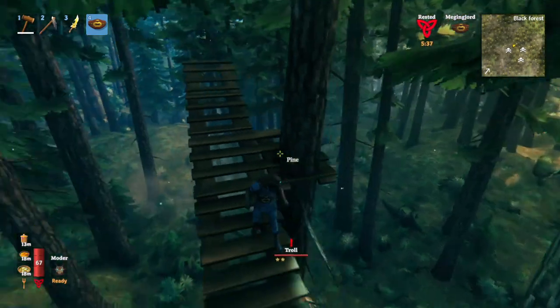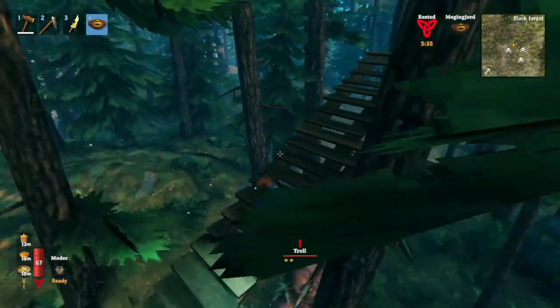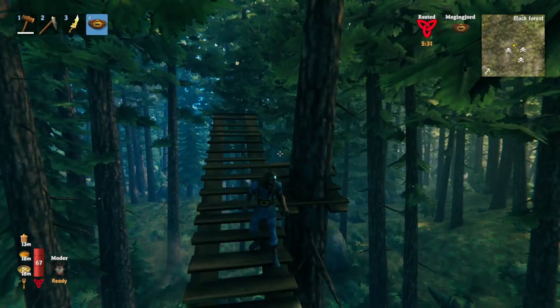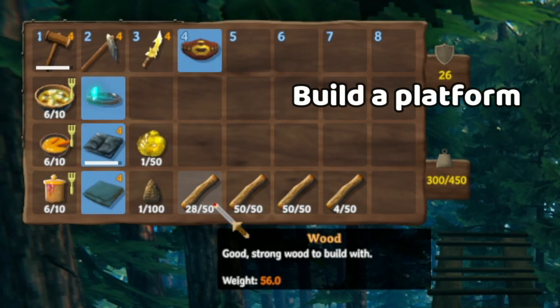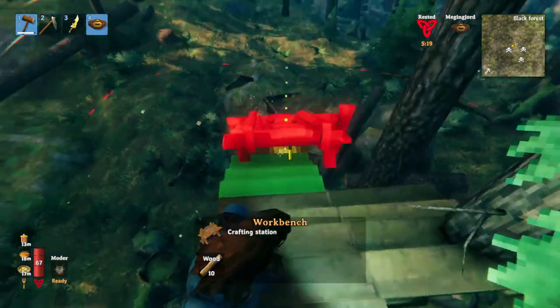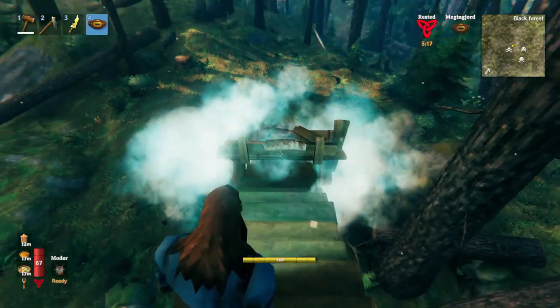But now we have a new problem because this troll is obviously gonna kill us if we ever want to touch the land again, so we just live in the trees now. It's time to start building our tree house. I bought a decent amount of wood — this is all that I could carry. He has destroyed the workbench, so we'll have to make a new one up here, but luckily you can just build a workbench on the staircase.